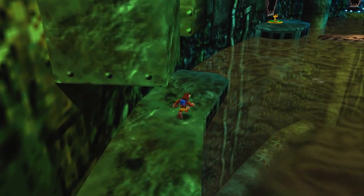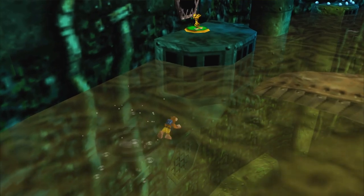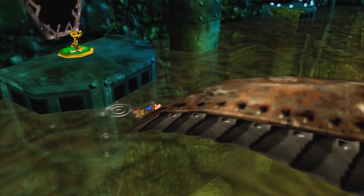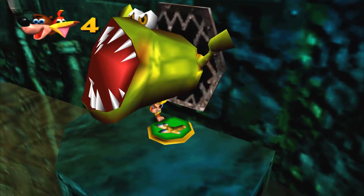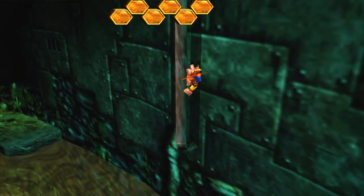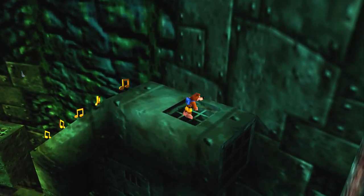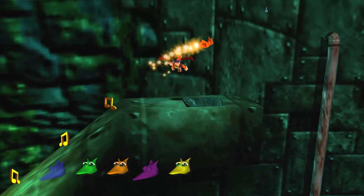Still looking good there, just making my way around the top part here — that's about how I do it. Just survey the area, make your plan of attack, take it one step at a time. Start by going over here. Oh, you can climb these? Go down here. There's the orange Jinjo.